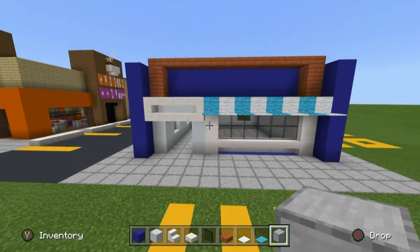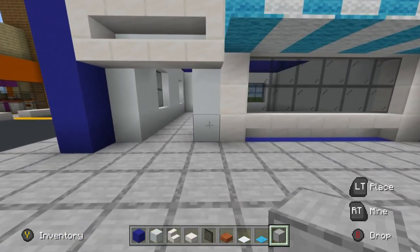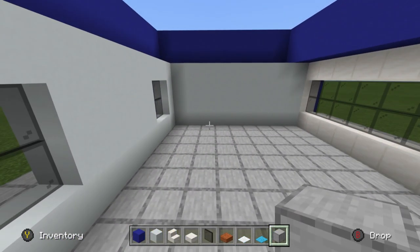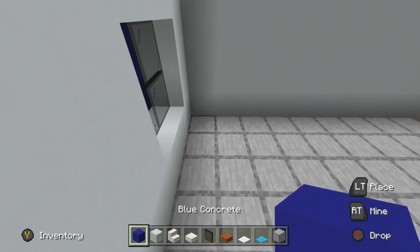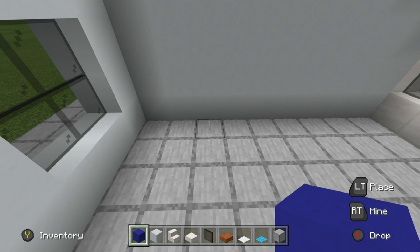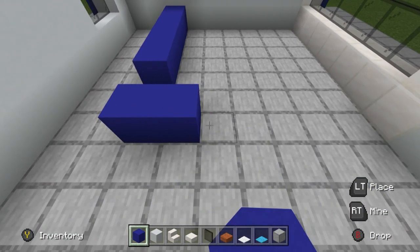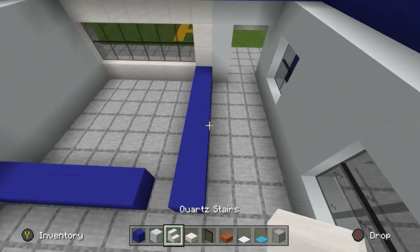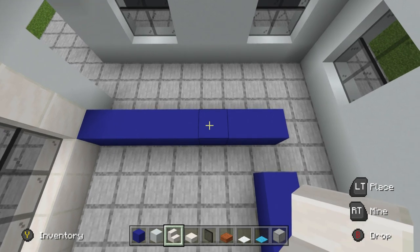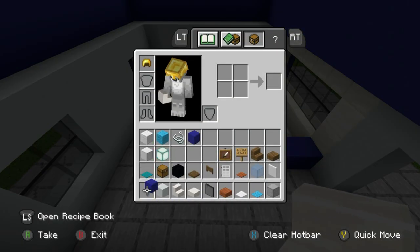That should look like this, which doesn't look too bad. Now I'd like to work on the inside — add some counter space. Looking towards the right wall inside the shop, leave a gap of two from the back corner, then place five blue concrete, a gap of one, another blue concrete, and connect it towards the front window. Also place a quartz stair in this specific position.